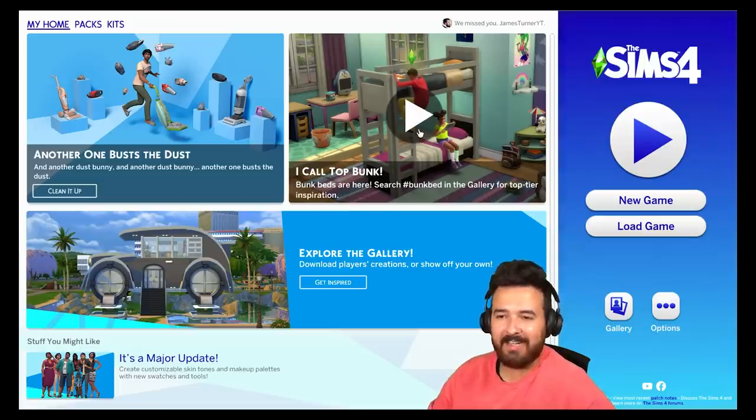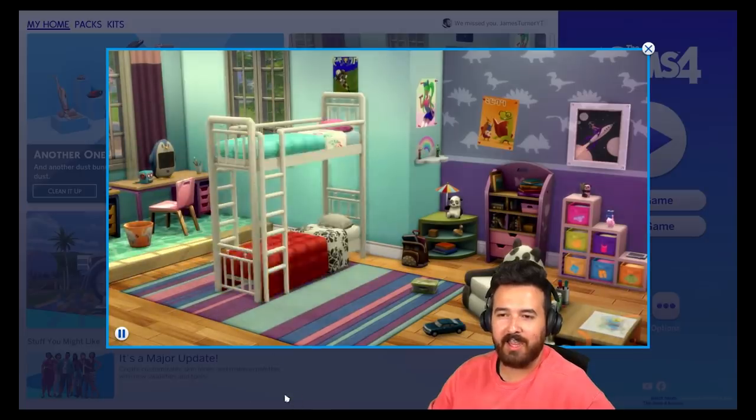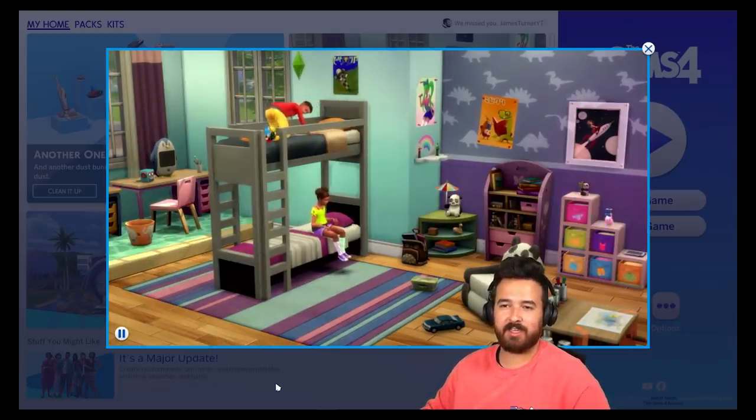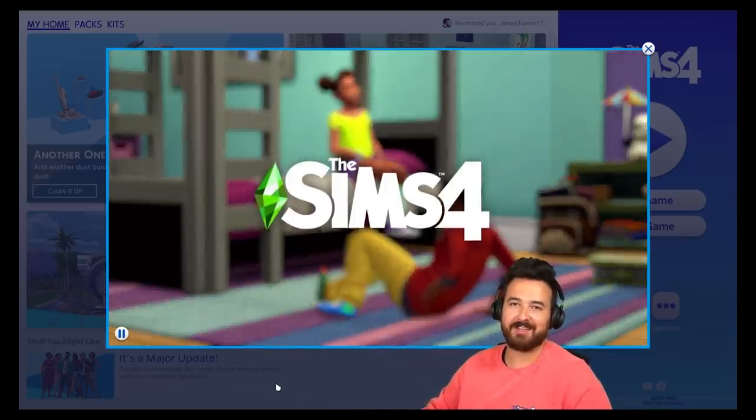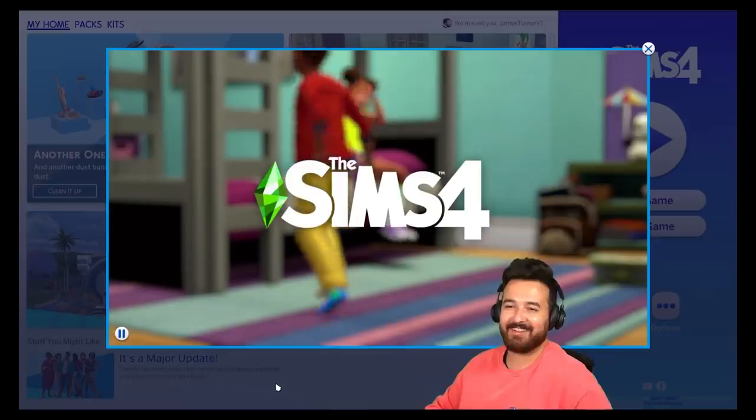They also released a little video with the bunk beds — kids can use both of them. Also, kids can fall off, which I think is kind of funny. That's kind of cool.